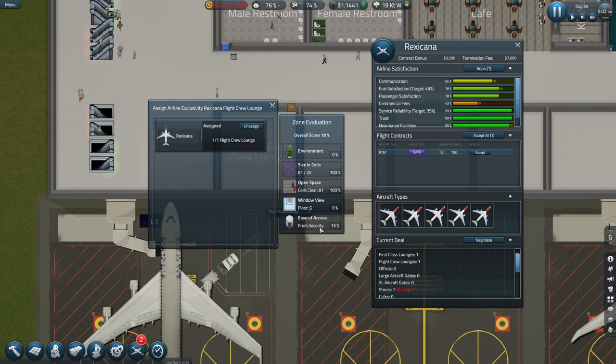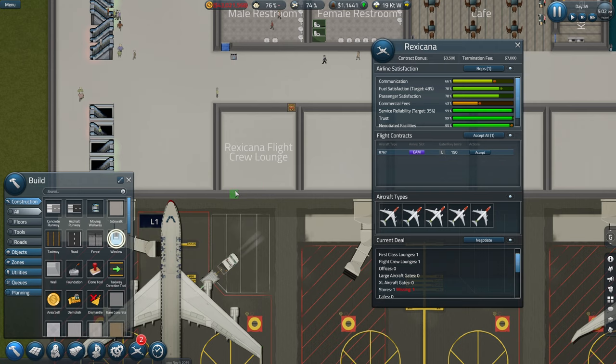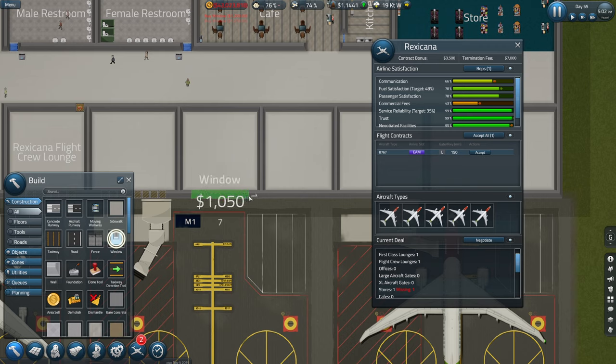Overall score from security is 15% - yeah, it's not ideal, it's quite a way away. I'm just going to make these rooms a little bit nicer.